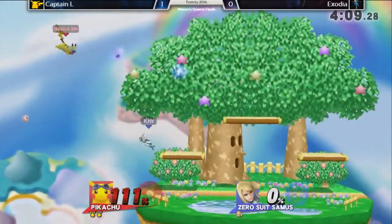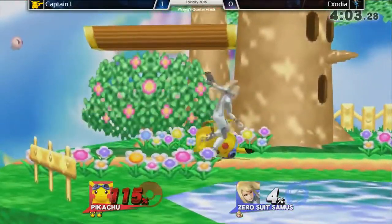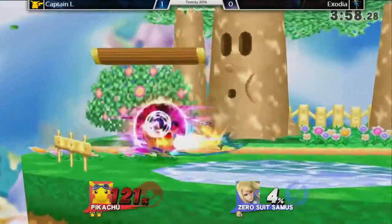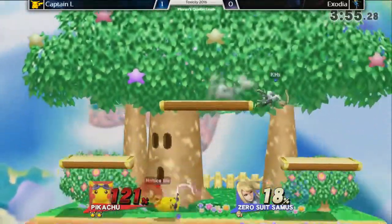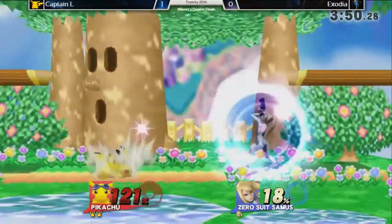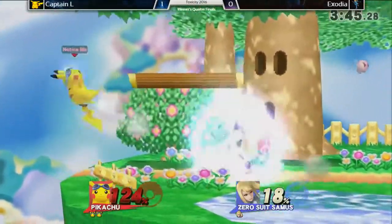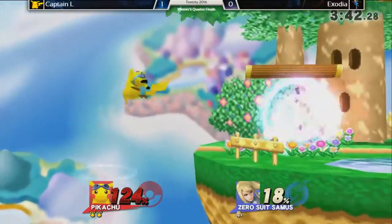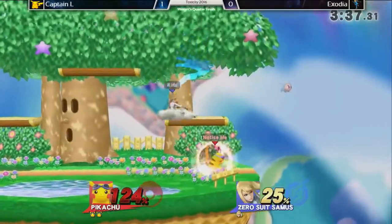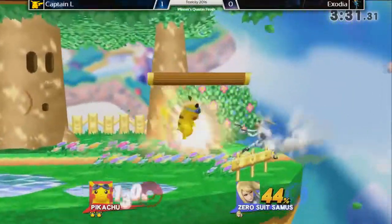Captain L sitting with the lead once again — is it going to be stripped from him? Not enough percent for that up-b out of shield to kill there. Grab, throw, looking for a mix-up. Very aggressive up-b right there. Cabnail playing very patient — center stage between Pikachu and ZSS. That almost connected on Cabnail there. I don't blame Enzodia for going for all these up-b's — he really wants to end the stock before too much extra damage is done to him.